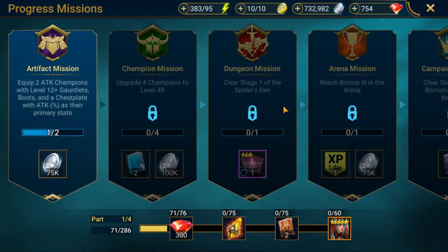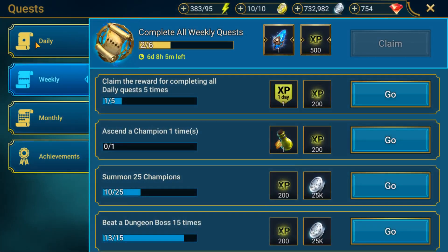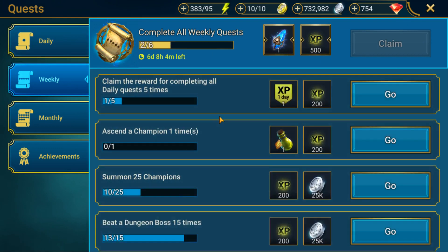Besides missions we have quests. Daily quests you do every day: fight five times in the arena, summon three champions, use 50 energy, increase your champion's level in the tavern three times, make four artifact upgrade attempts, purchase an item in the market, and win campaign battles seven times. These are all really simple. Do them every day and when you complete all seven you get 400 XP and 10 gems.